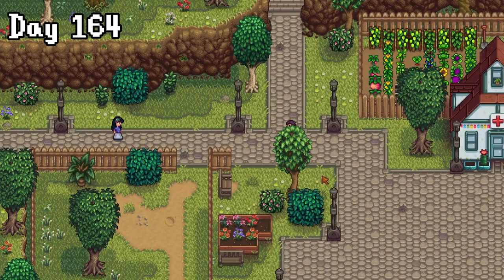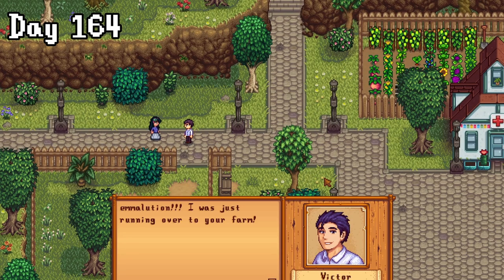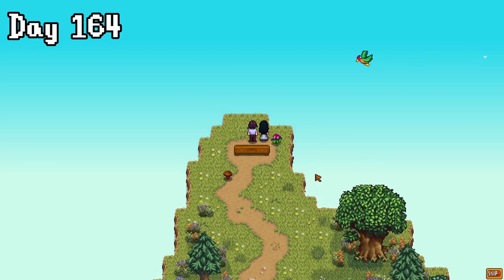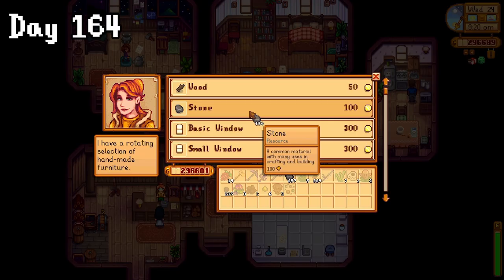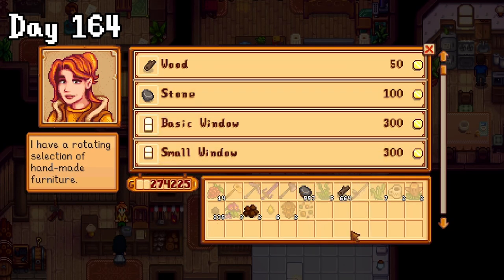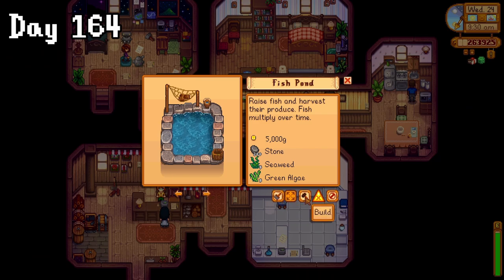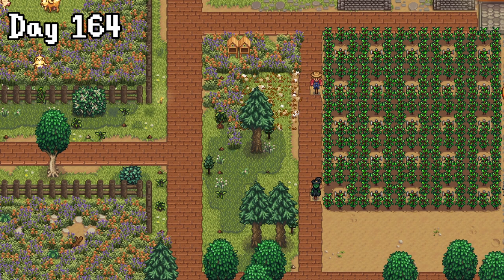On day 164, I got this really cute cutscene with Victor — I won't tell you exactly what happens, but we took a walk to hang out at the summit. How lovely. After that amazing start to the day, I headed to Robin's to buy some stone for her bridge. Wait, why couldn't she just use this stone? She has unlimited stone. Anyway, I also got her to build me a fish pond, throwing it down in a temporary spot for now.